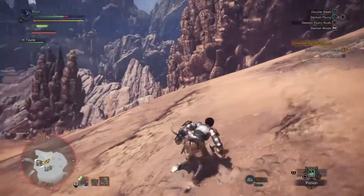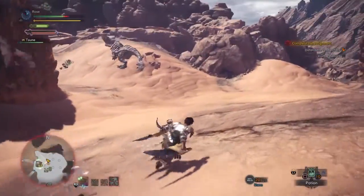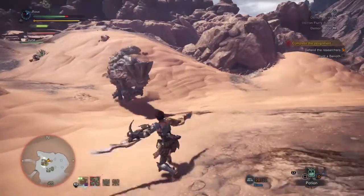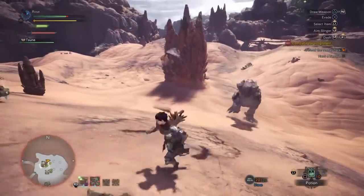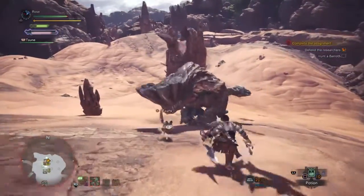The Barrowth mainly uses its head for attacks. These include smashing its head right in front of itself, and a charge forward that is indicated by a train noise, somehow. For both of these attacks, it's best to roll to one side.